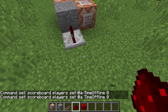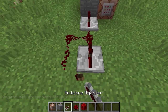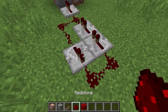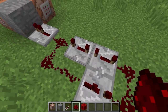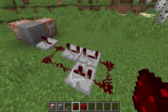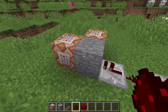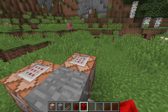What we're going to do is build a clock here that runs for a second — a second being 20 ticks. Two repeaters set on four and one repeater set on two. Then we're going to feed that into this block, and it's going to continuously, every second, set the score of anybody on the server to zero.